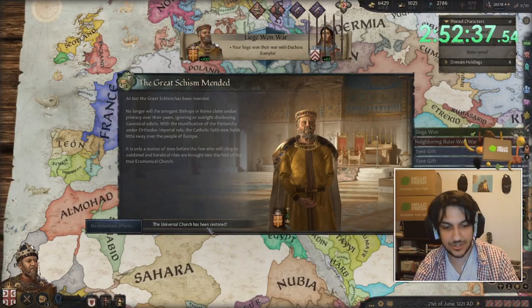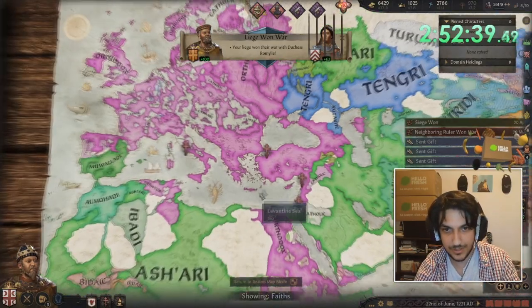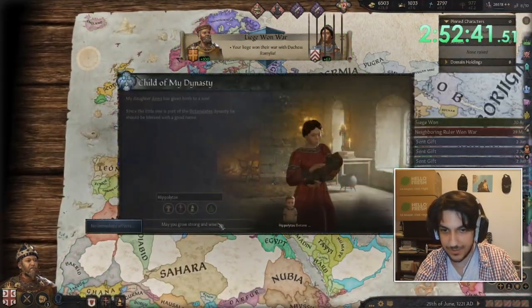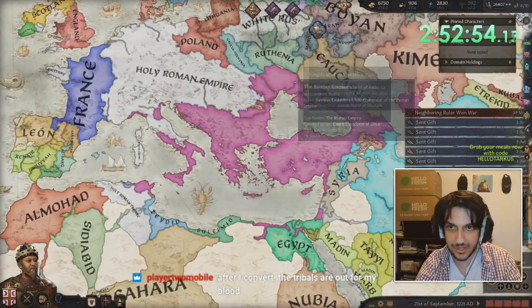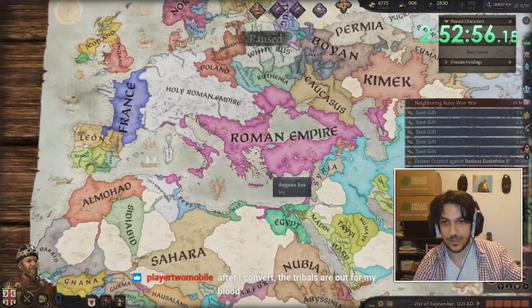Okay, here we go. He just did the schism — so he mended the schism. So there we go. He did that. Next, to be the Roman Empire. Surely. So if you're Christian, you can at least ally a Christian lord. Hey, he did it! The AI did it.